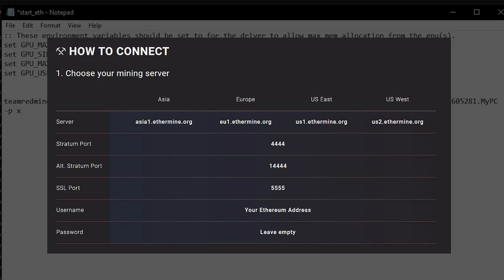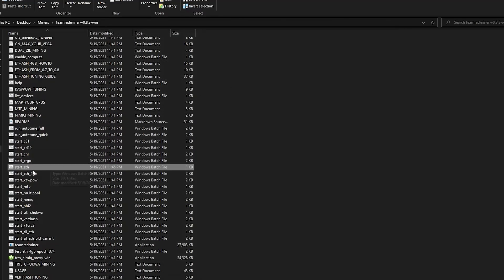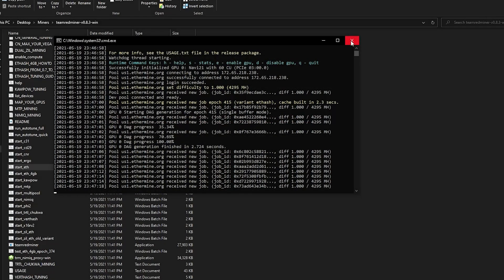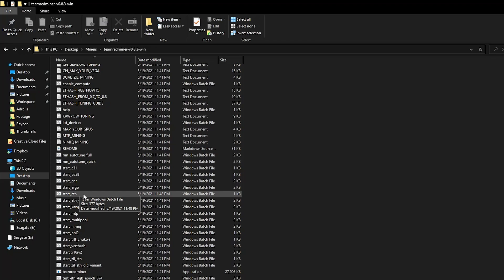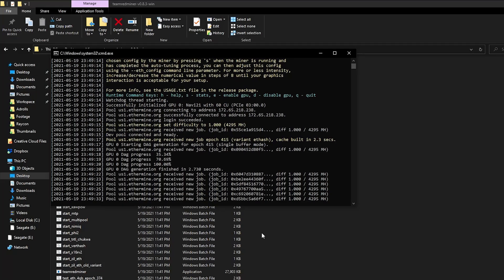For the quick setup, all you have to do is change the region based on your location. Since I'm in North America, I change EU to US1. For the port, you can leave it as is — if you have issues, just add a 1 before the 4s and you'll be fine. Save the file, go back to the folder, and just run it. Congratulations, you've started mining! Sometimes you'll see a warning saying crossfire auto link is active — in that case, close the miner, open the file again, and add the command: dash dash enable-compute at the end. Save and run the file again. The first time you run it after adding enable-compute it might close right away — just run it again and it will be good to go. Your computer or mining rig is now mining to that address on that mining pool. Whenever you want to stop mining, simply close the terminal.